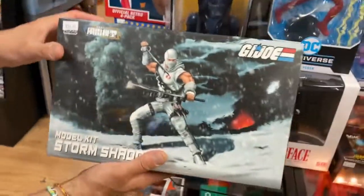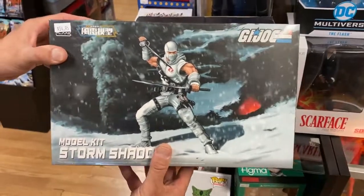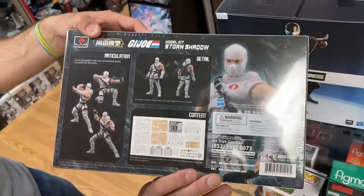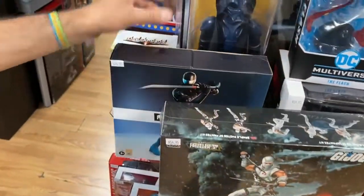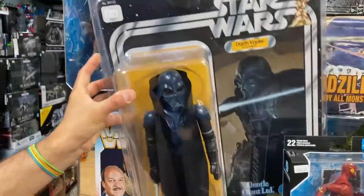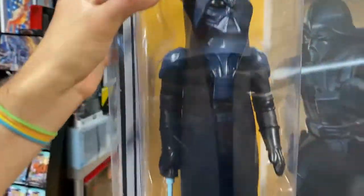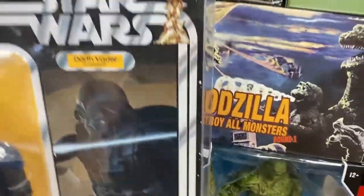And Storm Shadow — it's a model kit, like a 6-inch scale action figure model kit that you have to build. So if you missed out on the classified figures or you just can't find one, this is a pretty good option. Also, the Fortnite Snake Eyes. And this is awesome — one of those Jumbo Gentle Giant concept Darth Vader. He's got a blue lightsaber. I guess that was probably in the concept. That's awesome.